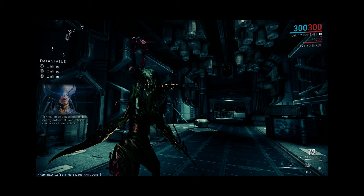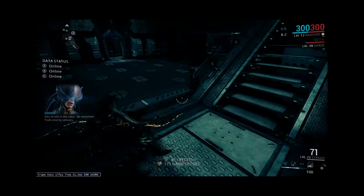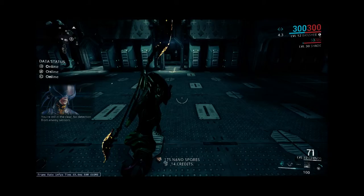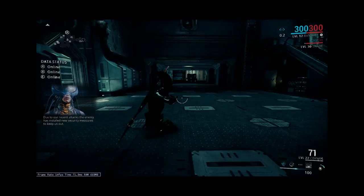So what I've been trying to do here — I've tried this a couple times already — I want to show you that it's possible to go to the highest level spy missions, in this case the highest level Corpus spy mission, and be able to get three hacks on all the data vaults, even without high level gear on. Here I've got a low level Warframe Banshee, just barely have the ult on her.